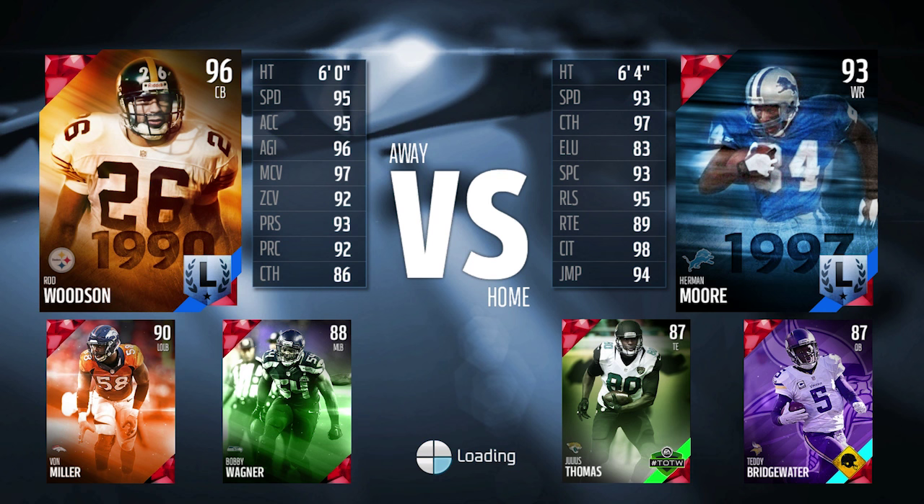It's a championship game of our Draft Champions series. We're up against a guy who has Herman Moore and Teddy Bridgewater. I think we already played a guy with a very similar team — Herman Moore, Teddy Bridgewater, but maybe Delaney Walker instead of Julius Thomas. All I know is we played against Teddy Bridgewater and Herman Moore, and neither of them really did us too bad. Rod Woodson was locked up on Herman Moore and did pretty well, so hopefully we can make that happen again and walk away with a Draft Champions win.